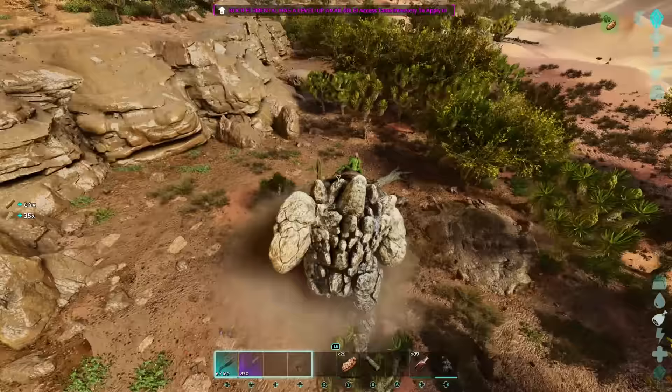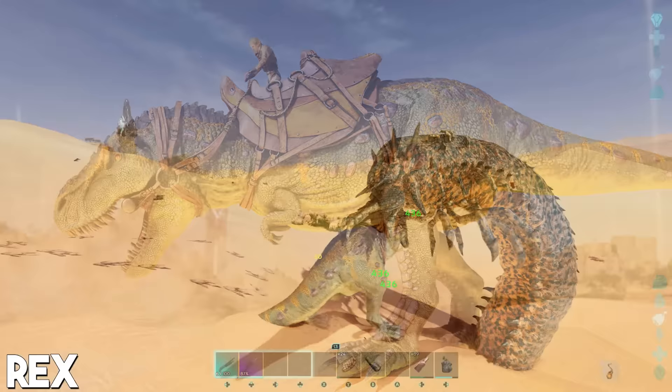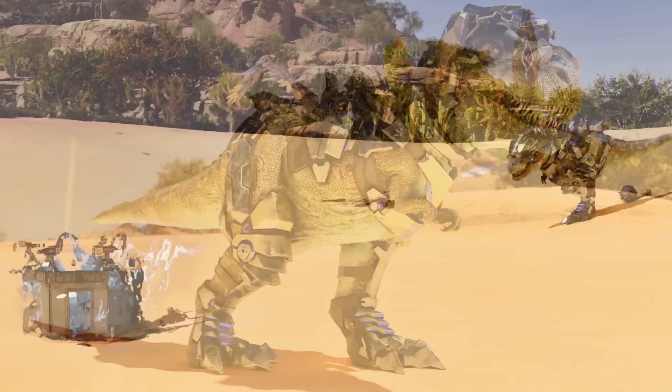Taking the number 8 spot is the Rex. Its high health pool and high damage output are undeniably unrivalled by any dinosaur on Scorched Earth — it is pound for pound the best boss killer. It also has the perk of being able to equip a tek saddle, making it a serious force to be reckoned with. It's no surprise to see the Rex make the list.